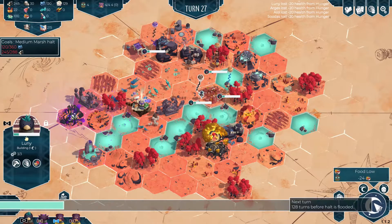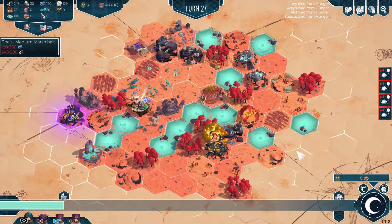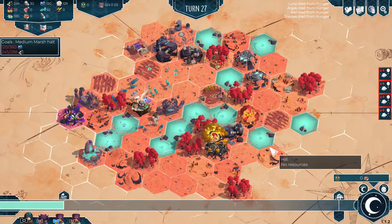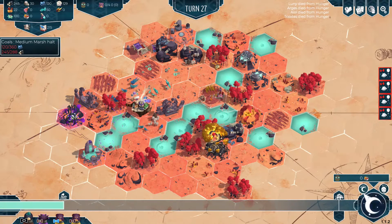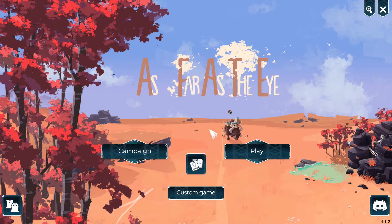Oh no — rodents! Oh no, this is it. Well, I am apparently not a very good tribal leader — that's a bummer. I did try to guide them and give them the right directions. Their clothes washed up on the plains — they're so weak. Well, thanks for joining me guys, that's been As Far As The Eye.